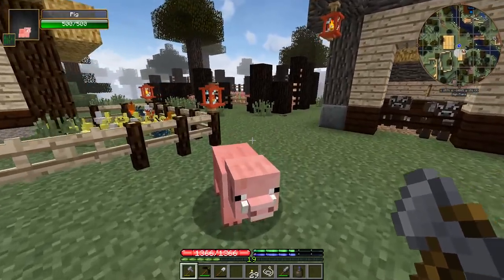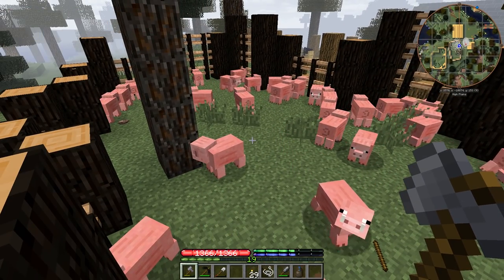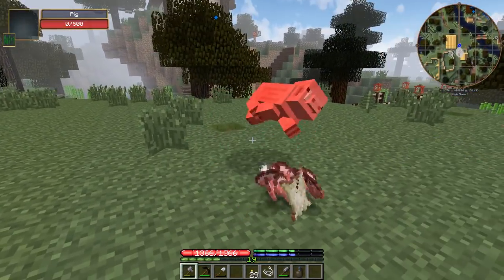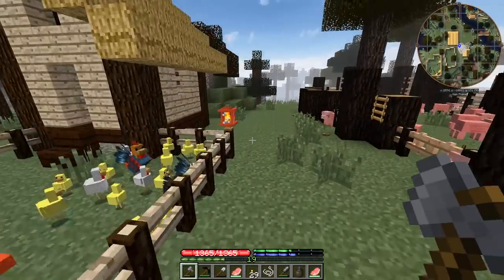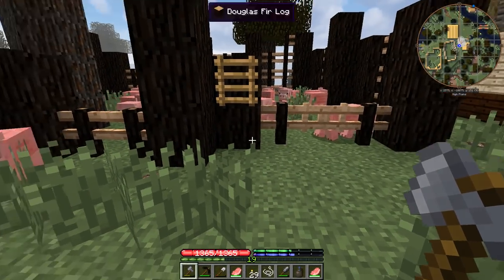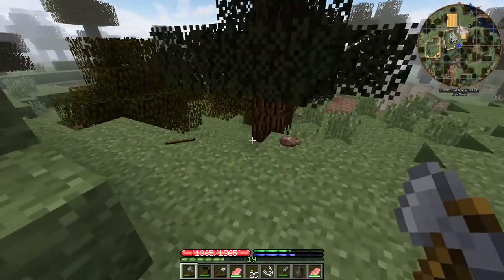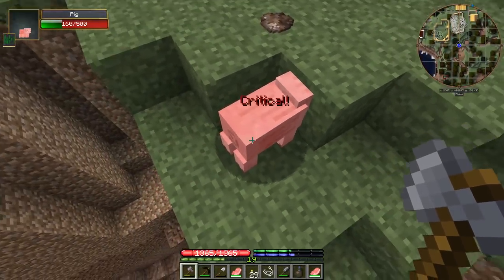I had to kill so many chickens that we have two and a half barrels full of feathers and bones. Now the pigs are escaping too — it's not too bad, it means we have tons of food. When you kill these guys you get tons of food, which in Terra Firma Craft is a good thing. Though I was already complaining about a lot of our food decaying.